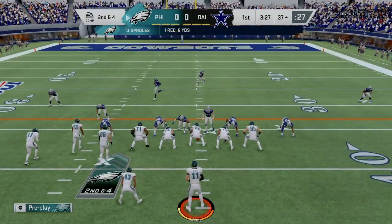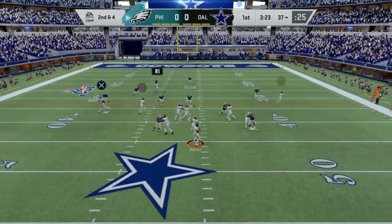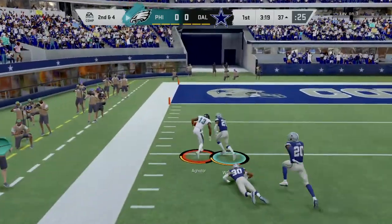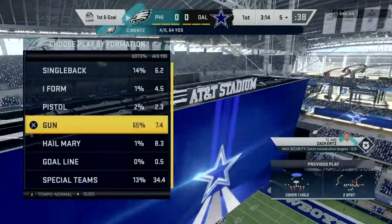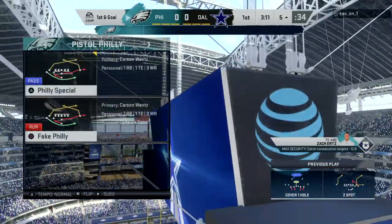Forget about the run to set up the pass. They're just coming out throwing. Forget trying to set anything up. They feel like they have the advantage, they feel like they have the matchups, and they're just attacking right now. Going to the air on the opening drive, and he gets it all the way down inside the 10 — mark him at the 5. That goes for a gain of 31.